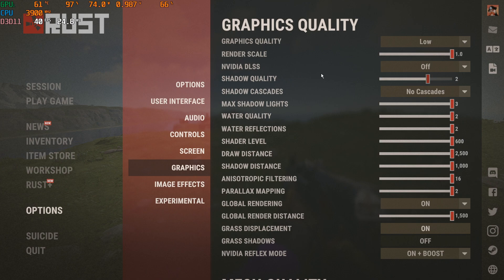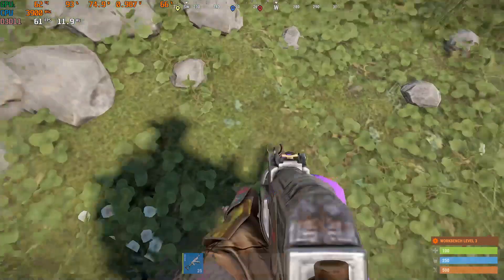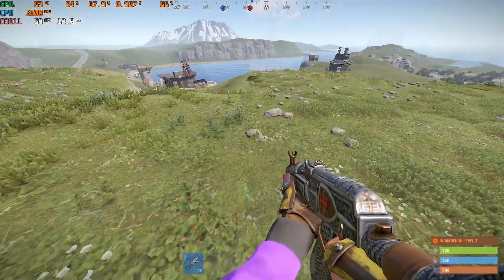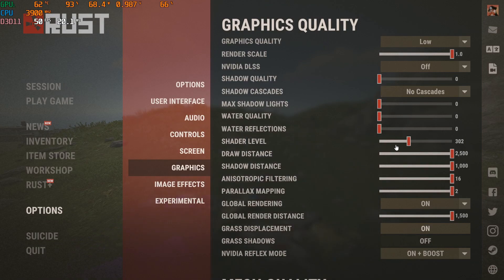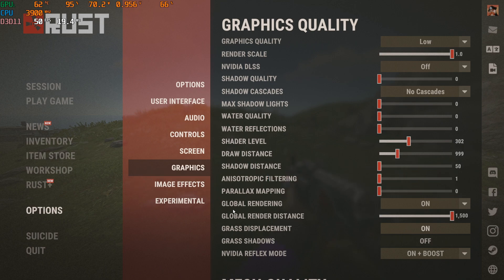Next, shadow quality: zero. Max shadow light: zero. Water: zero. Water reflections: zero. Shader level I'm going to set to 300 because with the graphics quality low I like to see the grass and all that stuff — you can see how it's detailed, it's pretty cool looking. Draw distance: you don't really need more than 1000 so I'm going to set it to 999. Shadow distance: 50. Traffic filtering: one. Parallax mapping: zero.